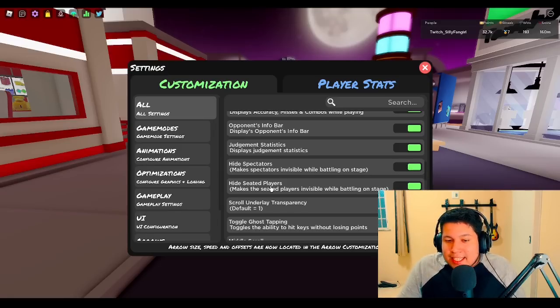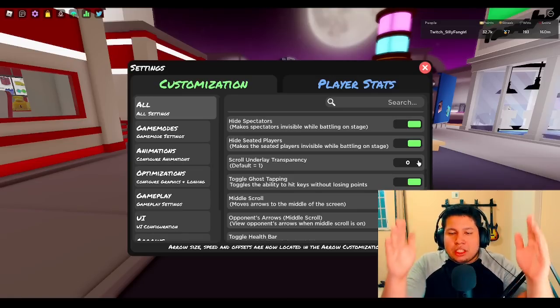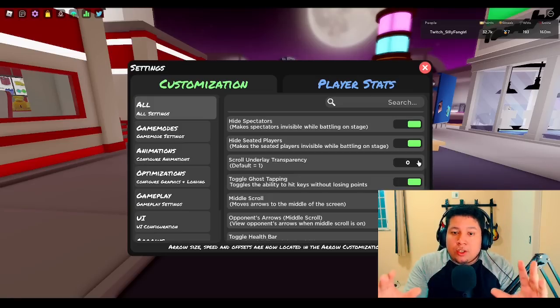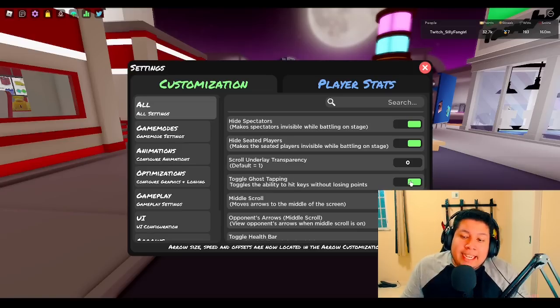Hide seated players — this option is also very useful to have enabled. Scroll underlay transparency: the default is 1, but I recommend setting it to 0 because with this option you get the black background behind the gameplay, which makes it more easy to look at the notes. It makes the notes more visible and helps a lot. So I always have this on 0. Toggle ghost tapping — enable it. Use ghost tapping because it's just better.